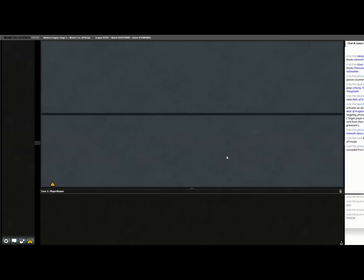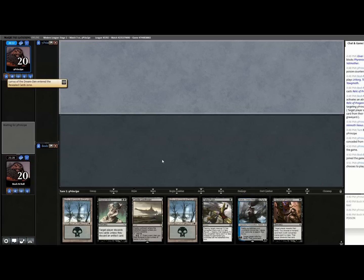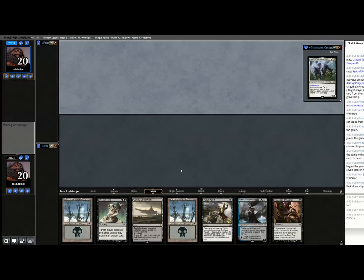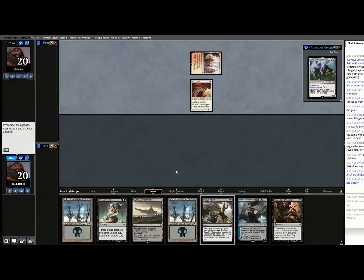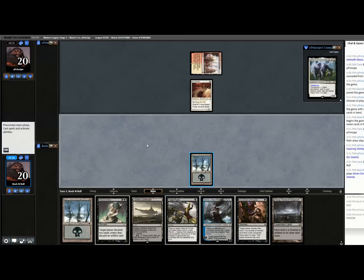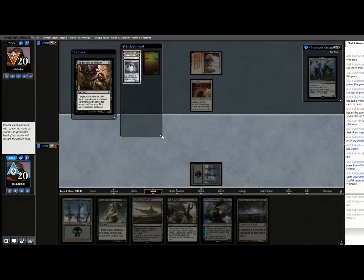Let's do this. This is a good hand — excellent, actually. If they do have a non-Inkmoth one-drop, I have Fatal Push for it. Core Duelist — so I can Inquisition them or just Fatal Push this thing. This is a close call. I'm going to go for Inquisition. Their hand needs to be insane for this to backfire. Deflecting Palm — that's pretty good. Guard's Aid... Outfitter: you may attach target equipment to target creature you control. I think I just want to take Cigarda's Aid.